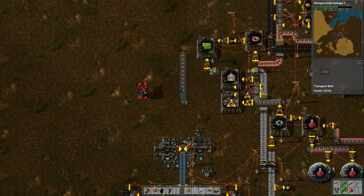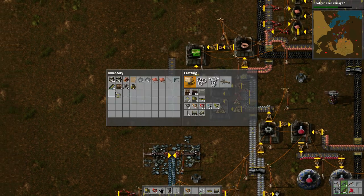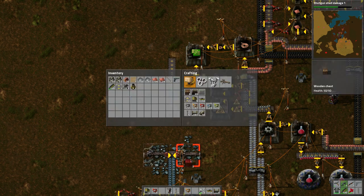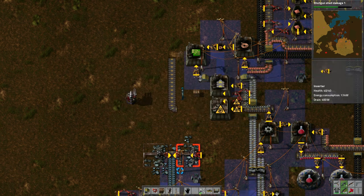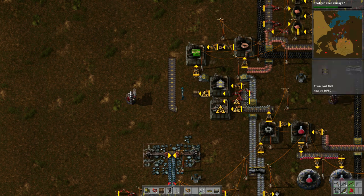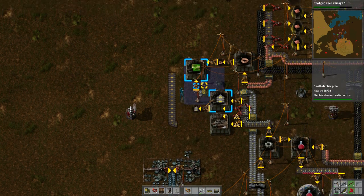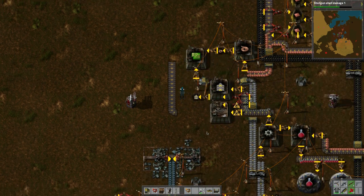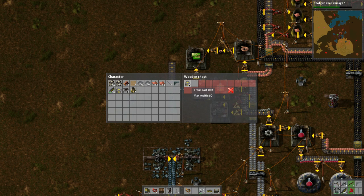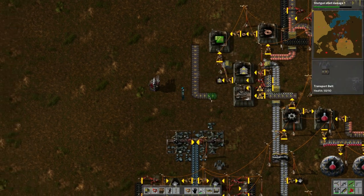Maybe we should make transport belts output into a box as well since we're going to be using them. That means I need this inserter. It's always out of power range — so annoying. There we go. Let's seal this up so we can grab from it.